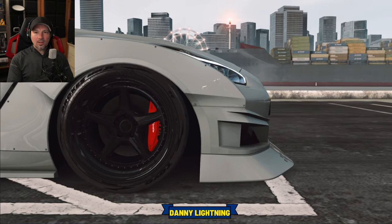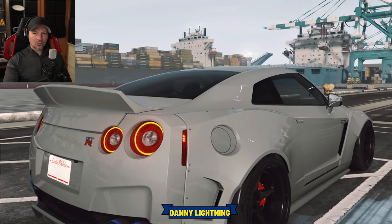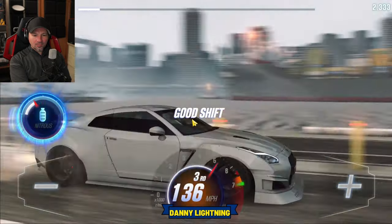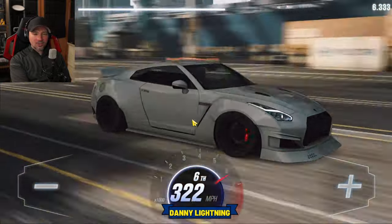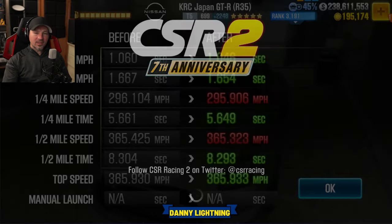It looks like we're going to drive this the same way — let go of the gas right before launch, instantly shift into second, hit your nitrous, and all the rest of the shifts right before the red line. Quick correction: it's second gear then nitrous, not third nitrous. So launch, shift into second right away, and then hit your nitrous. Don't listen to old Danny Lightning, he doesn't know how to speak today.